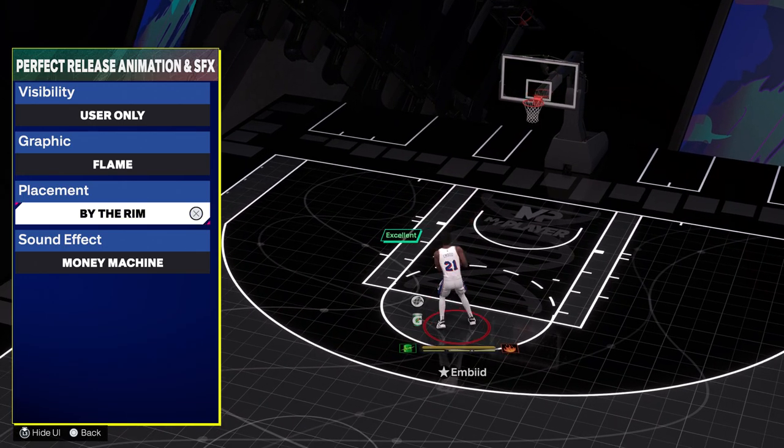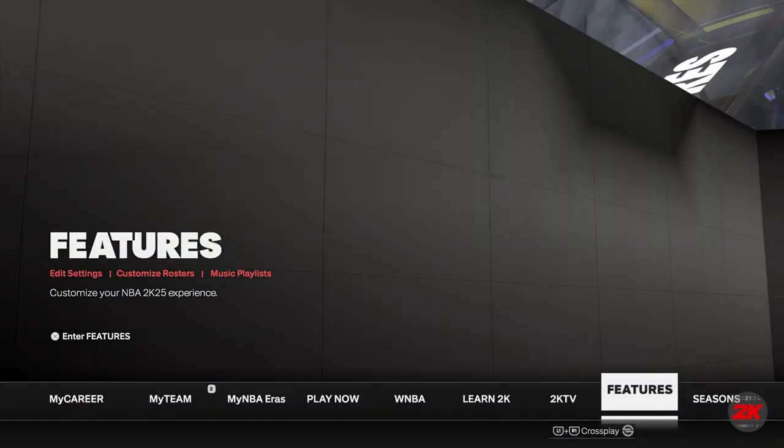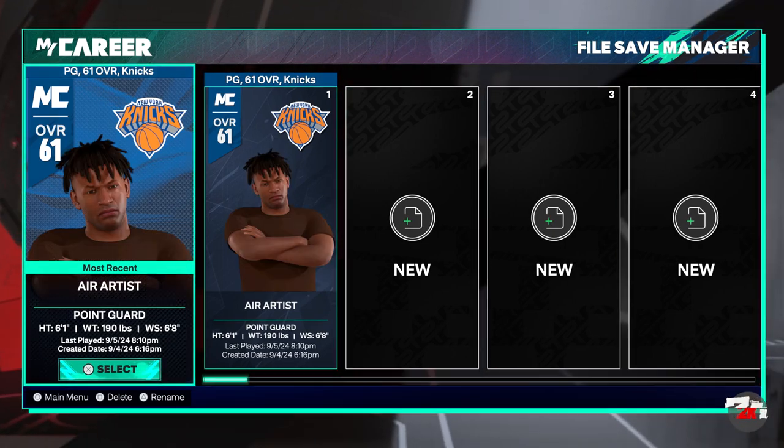You can choose styles like Flame, Ball Rim, Money, and all that other good stuff as well. Like I said, you can do this in the MyCareer section too once you basically go into there.